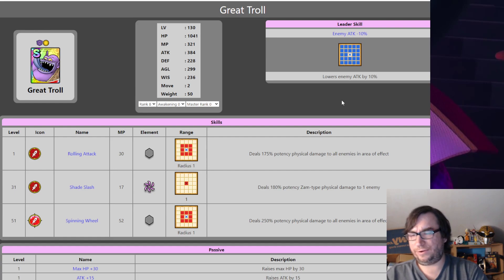Finally, Great Troll. Great Troll was never really too relevant. Spinning Wheel is 250% physical potency — that's a relatively strong attack — but he's got a low attack stat. He's got 1400 HP, and with weapon and armor adding another 100, he'd have just under 2000 HP in Arena without even focusing on HP. That's a high HP for Arena before blossoming him.